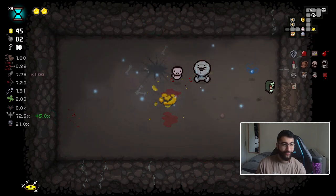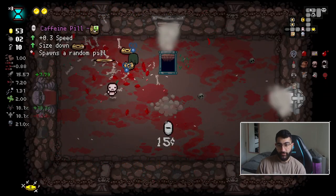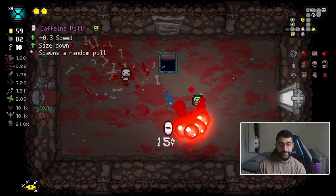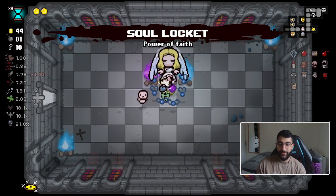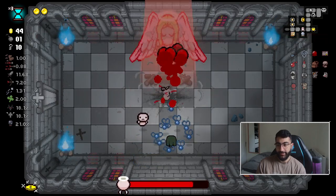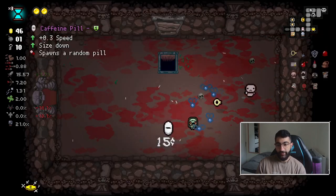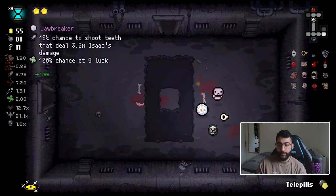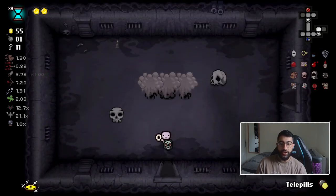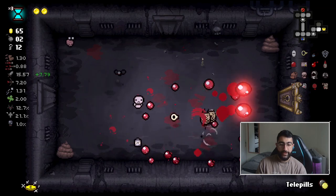Thank you, game! You can all die real quick. I'll buy this probably. So Locket - I have no chance to pick up soul hearts, but I bought it because it's an angel item. Give me the speed up and even more size down, and we can go down.